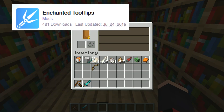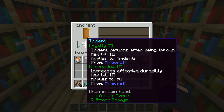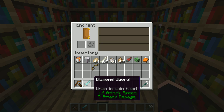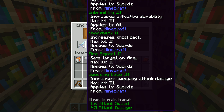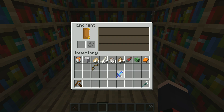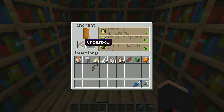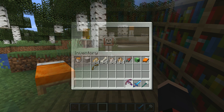So coming in at number 8 is the Enchanted Tooltips mod. I use this mod regularly on my game as I think it's a really good addition to my Minecraft world. This mod displays information about the enchantment in an item's tooltip and it works for any enchanted item including books. This mod is really good for new players who might not yet know what all the enchantments do, or even for veteran players who would like to view new enchantments added in a recent update.